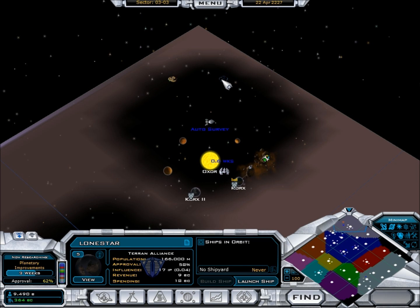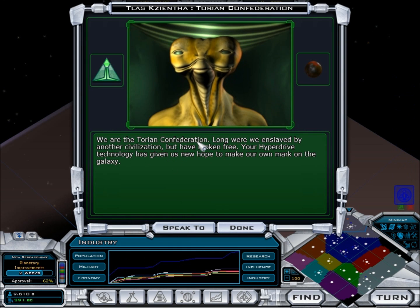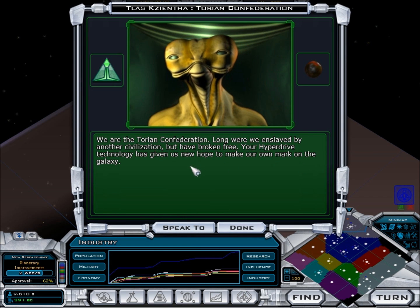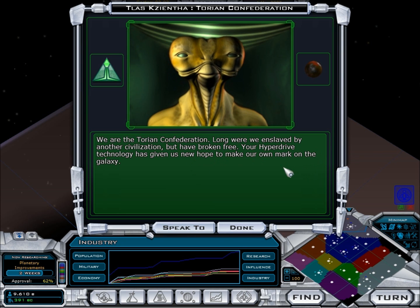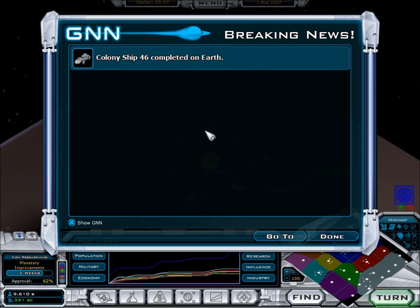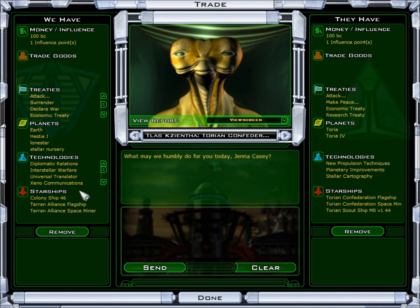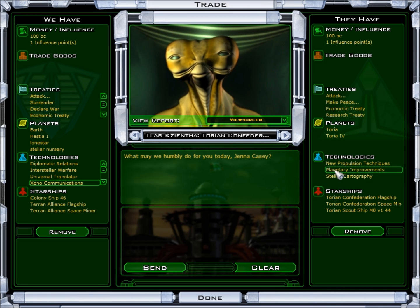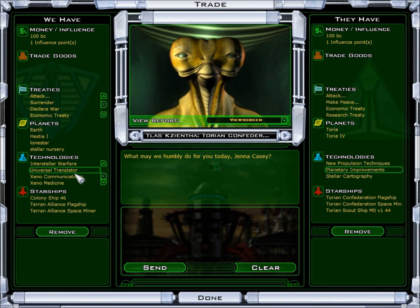More metal alloy. The Terrain Confederate says: long were we enslaved by another civilization, but we had broken free. Your hyperdrive technology has given us new hope to make our mark on the galaxy. The colonial ship has been completed. Now then — nuke propulsion, planetary improvements, stellar can talk. I'm not going to buy that because it'd be a waste of time.